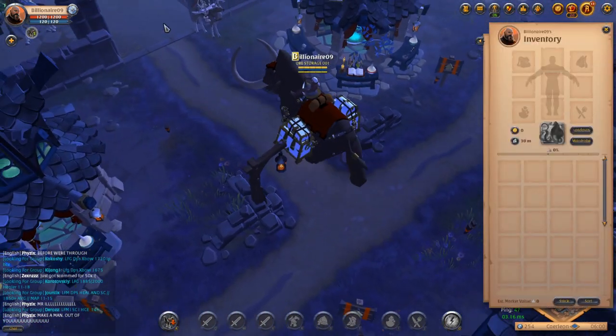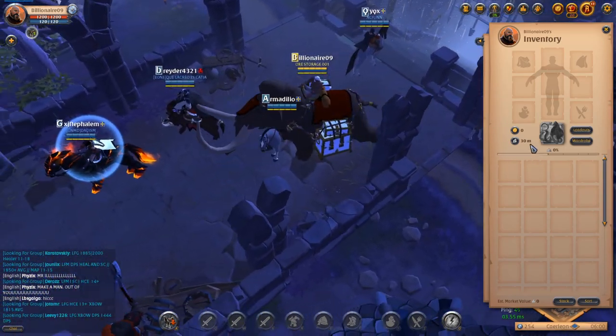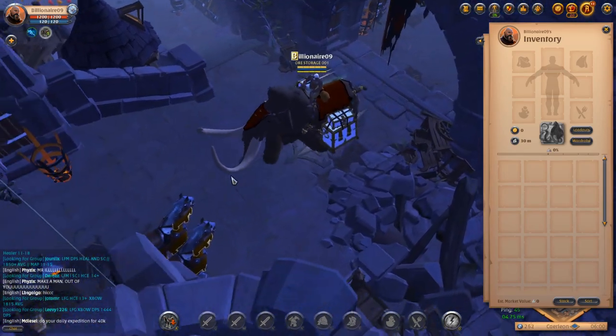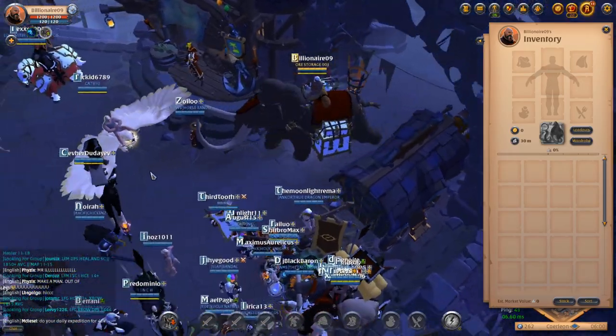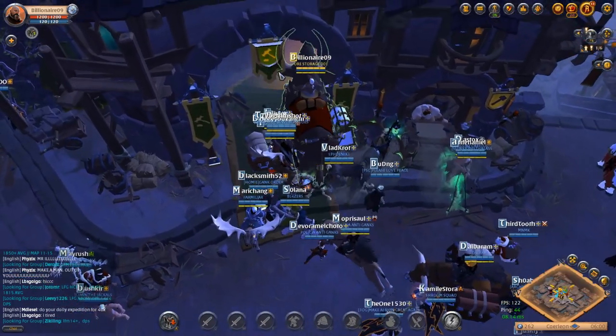I traded 30 million silver over to this account, so we're going to take this 30 million silver - just a nice even number so you guys can see how much I spend on resources and how much we make at the end. For this video we're going to be doing turnip salads.